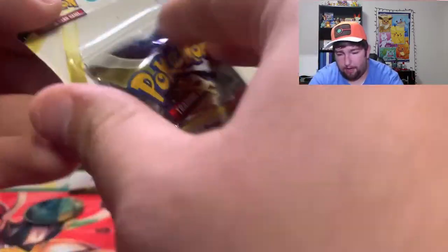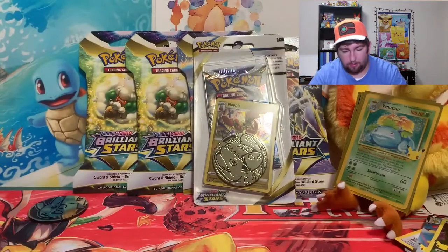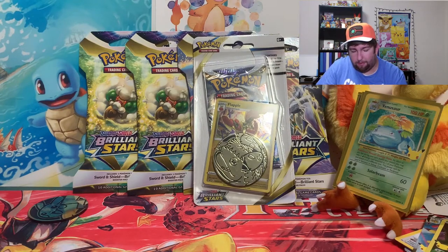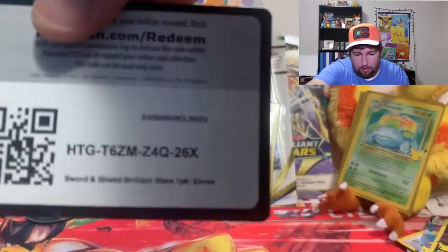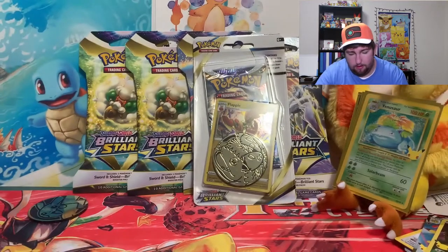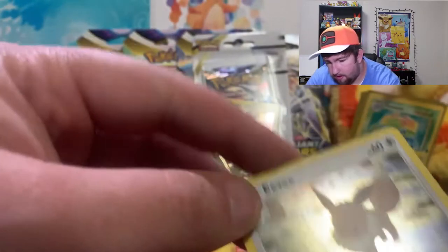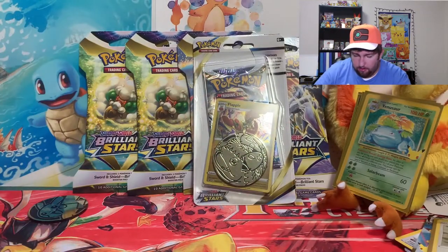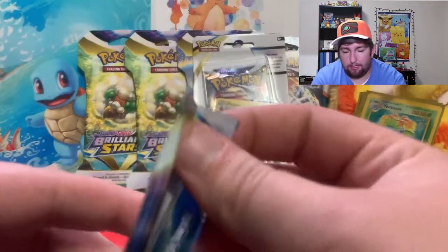These are kind of a pain to open. Does that — I mean there's kind of a hole there now. Oh wait, that actually opened pretty good, I don't know what I'm talking about — usually it's just that white backing. Got the promo, don't want to damage it. Code card. Eevee — very nice promo, we'll sleeve that little guy up. Come over there by his friend on the ground and we got the Venusaur coin. Brilliant Stars pack number 1 of 7!